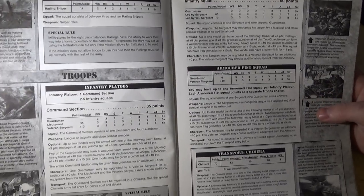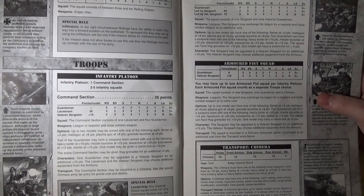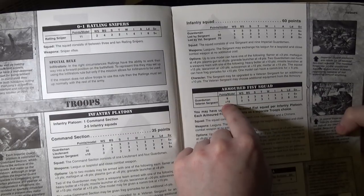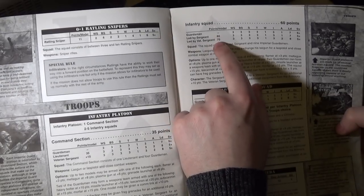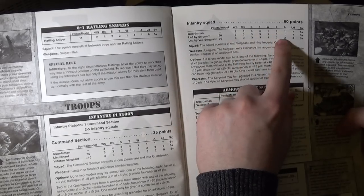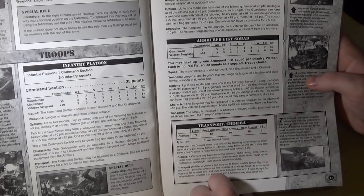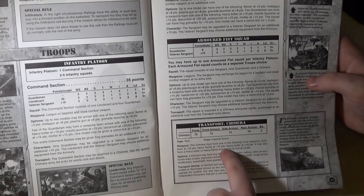The other thing you could do as a troop choice was take an Armoured Fist Squad — for every platoon you could take, if you didn't want platoon after platoon, you could take a platoon and then an Armoured Fist Squad, which is just a squad in a Chimera. These guys didn't get a sergeant as standard — if you wanted to give them a sergeant, you had to pay 10 points. The basic sergeant doesn't do anything; the veteran sergeant just gives you an extra attack, so it was only if you paid 10 points you could get an extra close combat attack. Chimeras haven't changed all that much to be honest. You can carry 12 models.